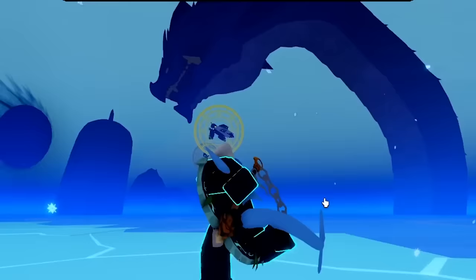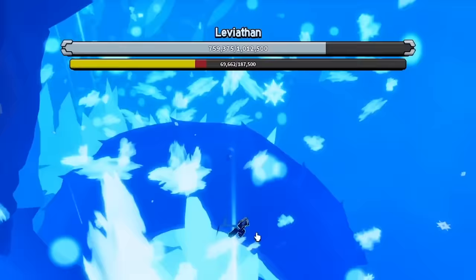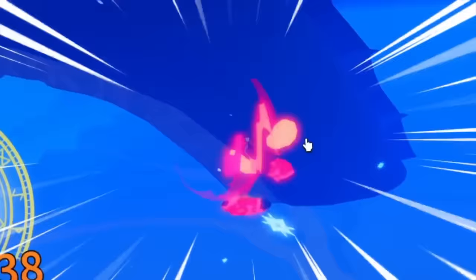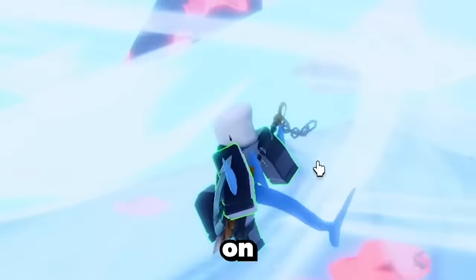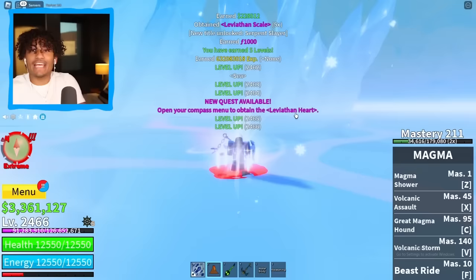I switched to my magma fruit — come on, boys, let's start fighting! His HP is going down. I can't believe he has a million HP, that is actually crazy. We're doing about 6,000 damage per hit. How long is it gonna take to kill this dude? His HP is almost done — only 25,000 HP left. Let's go! He is dead, get him out of here! And we finally got the Leviathan heart!